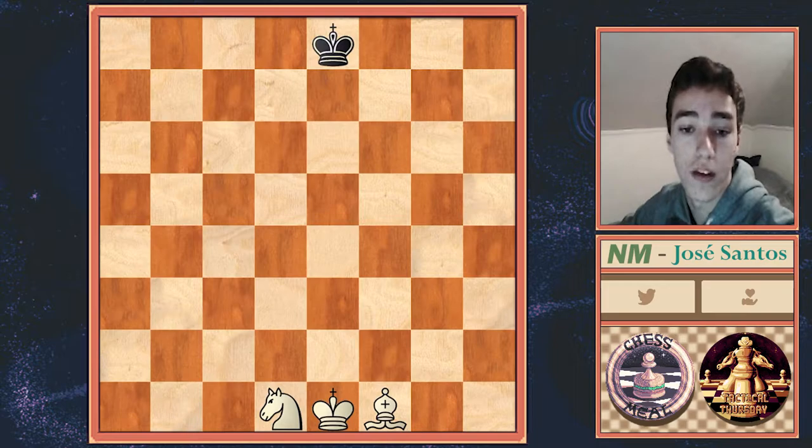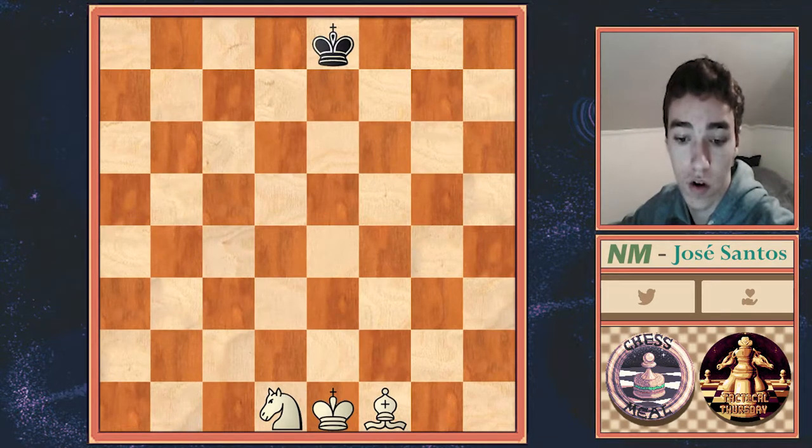The first thing you want to do is corner the Black King on the opposite colored corner to your bishop. So in this case we have a light square bishop, so we want to corner the Black King on the dark square corner, which is called the wrong corner. Now why is it called the wrong corner? Because you cannot actually deliver checkmate on this corner.